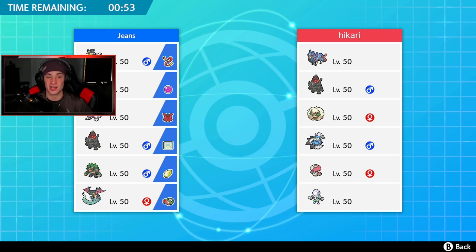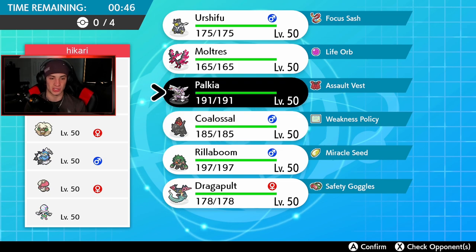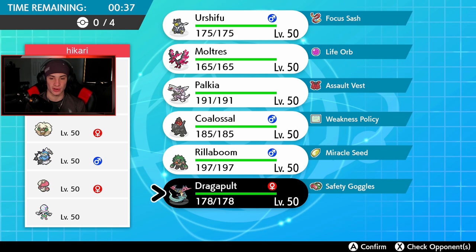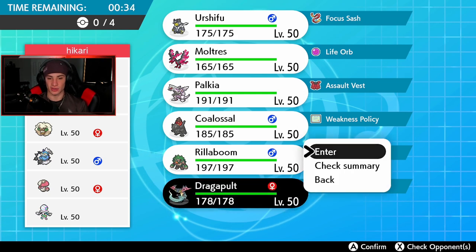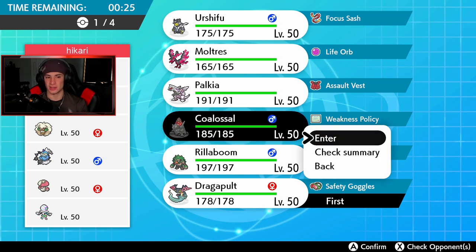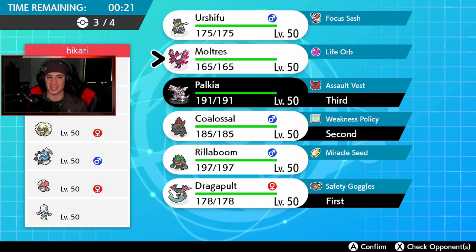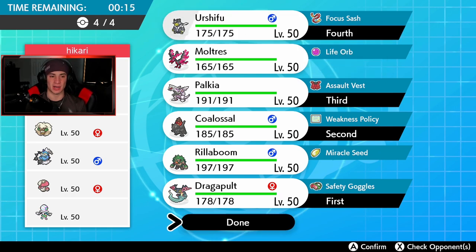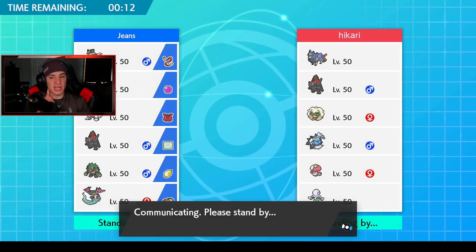I could lead Rillaboom for the Fake Out right off the rip, though he does have Zacian. I definitely want to bring Palkia along — it looks like a Soul Dew but he has a lot of physical attackers and a Defiant Pokemon. I'm going to go Surf/Coalossal lead — there's no reason not to. It covers a lot and we can do a lot of different things. He has Amoonguss so he can't put me to sleep, but I'm not worried. Palkia comes in the back end, and I'm feeling like Urshifu should come in too.